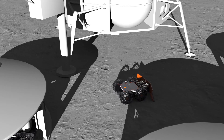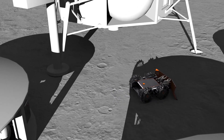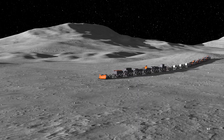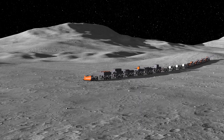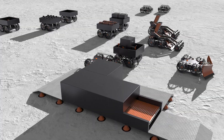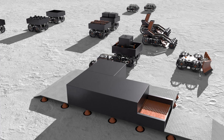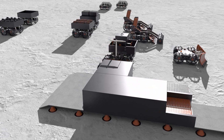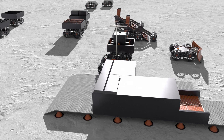After unloading is complete, the service bot attaches the plow blade and leads a caravan of bots to the water extraction plant. The caravan includes six haulers, four diggers, three tankers, and two servicing bots. The other bots and parts remain in their cargo tiers until they are required. One hauler is holding our charging station.